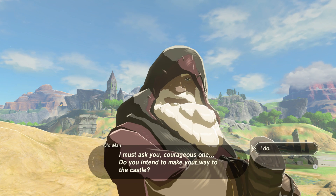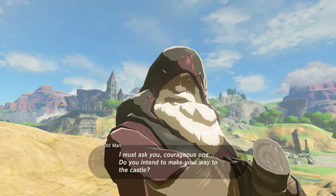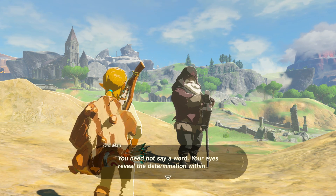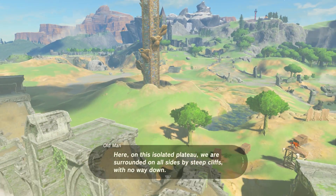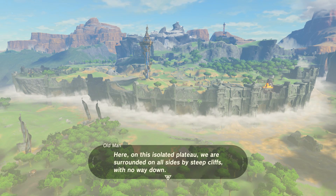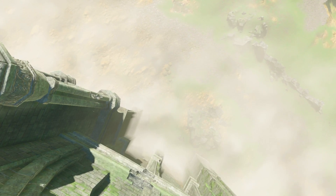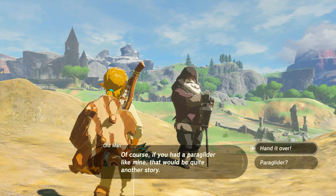I must ask you, courageous one, since we have all this time to make small talk — do you intend to make your way to the castle? Because if not, I mean, we're doomed. I don't want to put too much pressure on you. Your eyes reveal the determination within. Or constipation — I can't really tell. You're a hard one to read. Here, on this isolated plateau, we are surrounded on all sides by steep cliffs with no way down. If you were to try and jump off, no death could be more certain or more foolish. And we've guaranteed that by setting a kill trigger.